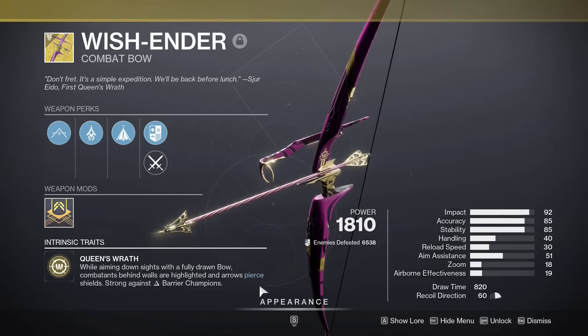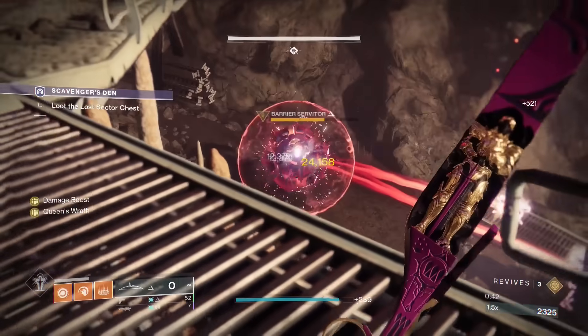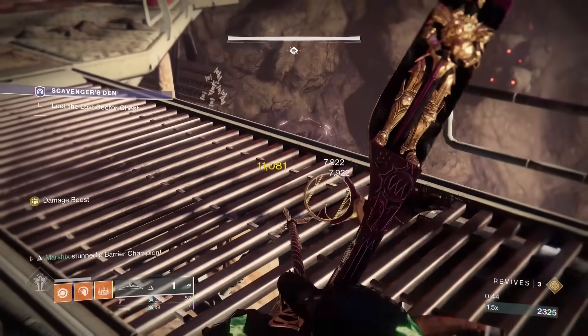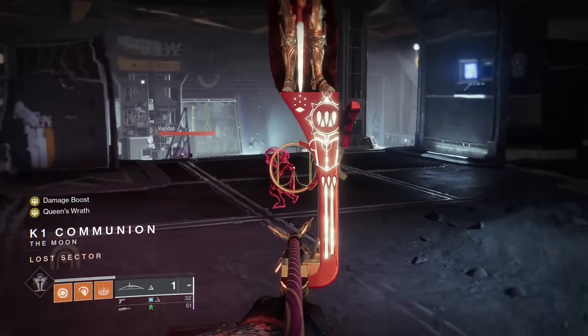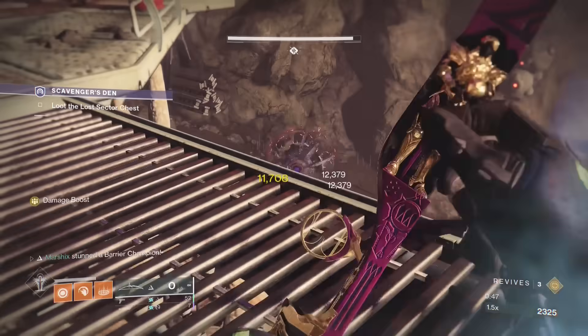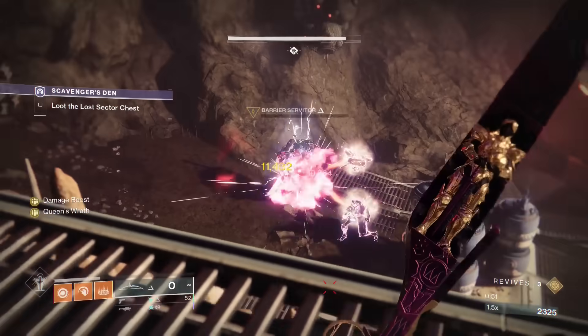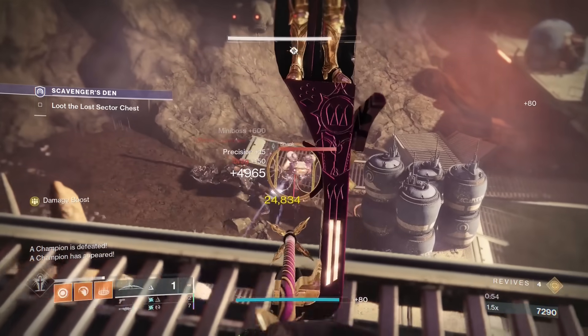Wishender. If you play Nightfalls or any activity with barrier champions, Wishender is amazing. It has anti-barrier, wall hacks — yes, wall hacks — and it deals three times more damage than any other bow. Heck, it does more damage than most special weapons. There's not much more to it, just use it and thank me in the comments.